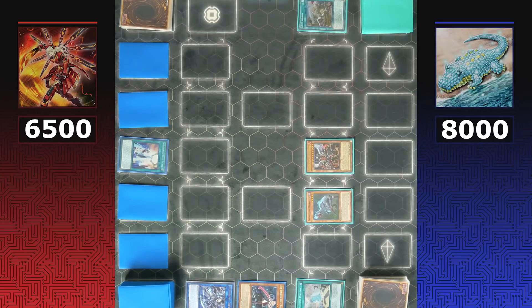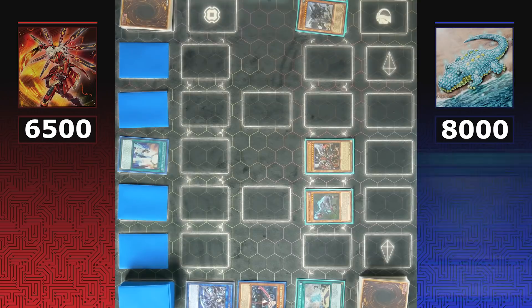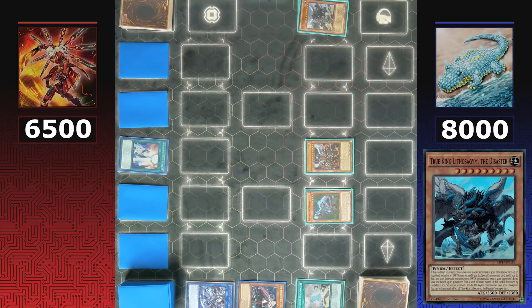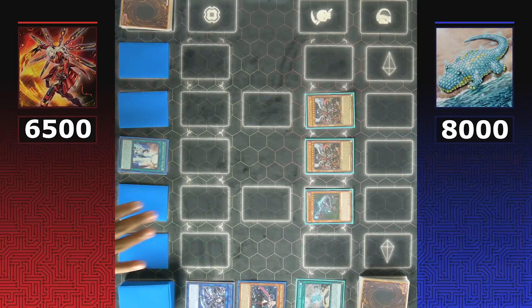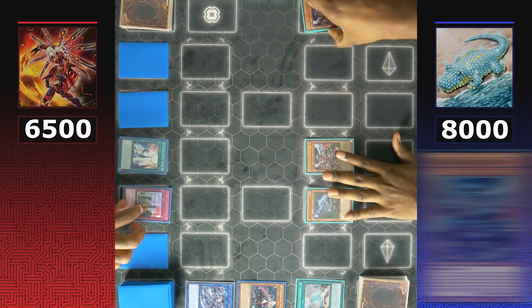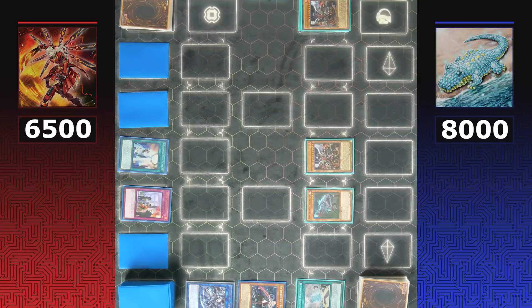Dinos are being extra cautious — they don't want to play into 'There Can Be Only One,' but need to determine if it's one of the face-down cards. They use Draconic Diagram to destroy True King Lethal Sagas, adding Agnamosit from the deck, and triggering Lethal Sagas' second ability to special summon a non-EARTH Wyrm monster — Agnamazid from the graveyard. With two Wyrms on the field, 'There Can Be Only One' is revealed, and Dinos are rewarded for playing around it.